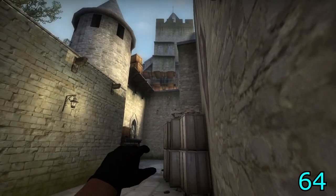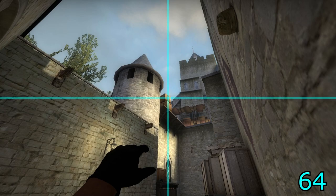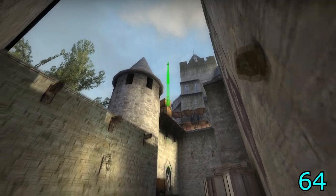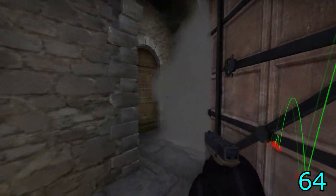To do these smokes on 64-tick, a few adjustments need to be made. For the Smurf smoke, align in the garden, aim at the middle of the top crate, jump and throw. This smokes off the A door, however it leaves a bigger gap than before, allowing access to the cutout near the door.